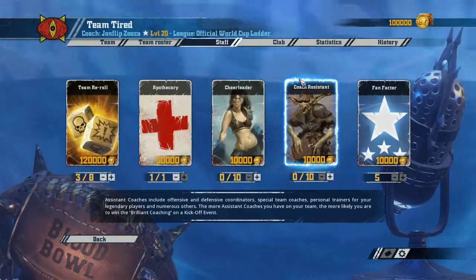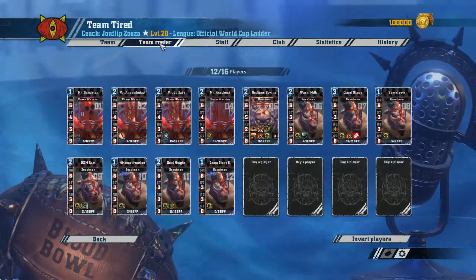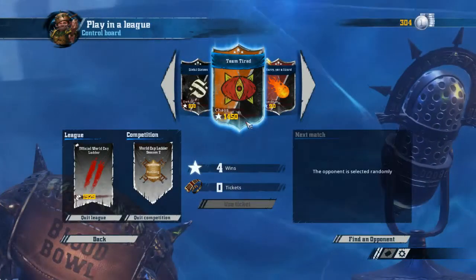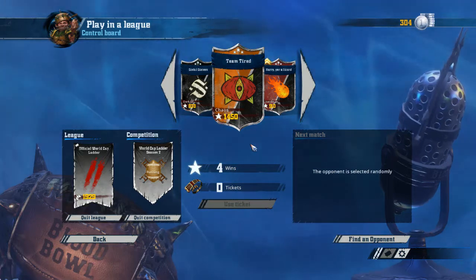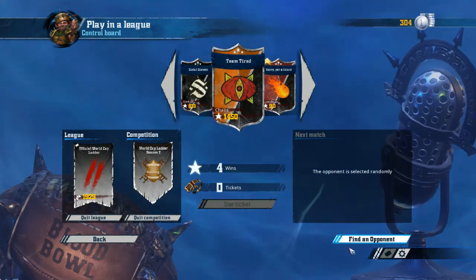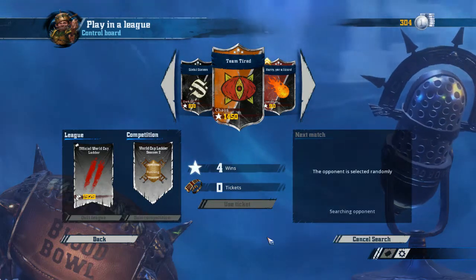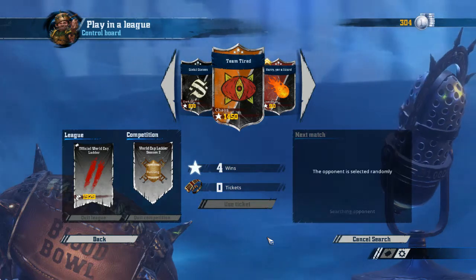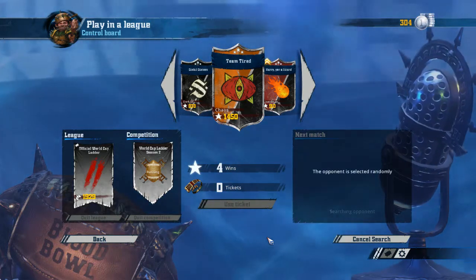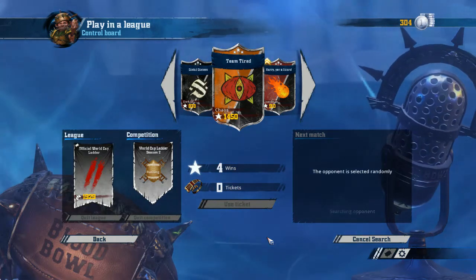We have 10k left. We already have the apothecary, so we don't really need to buy anything. Our team value jumped up to 1450 because we got 40 from that level-up — a stat increase costs the same as two normal levels. That's probably another reason we shouldn't have picked it, but I want Agility. It's been so long since I actually had an Agility 4 player on a team that doesn't start with Agility 4 players, like Rats or Elves.